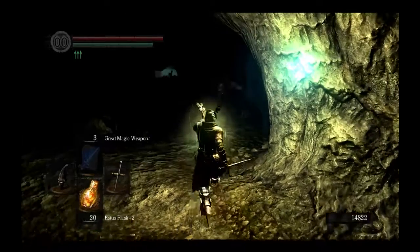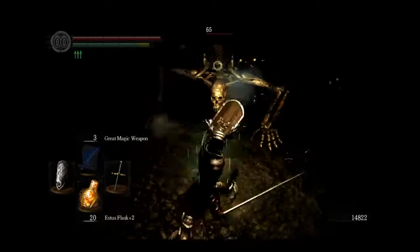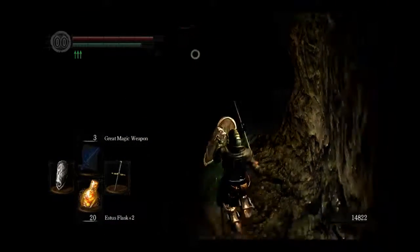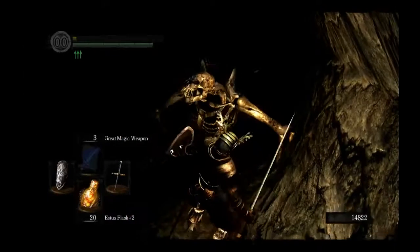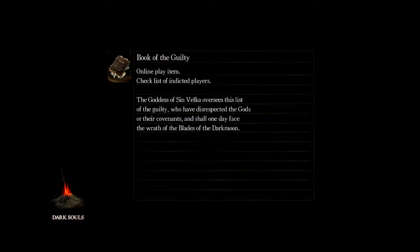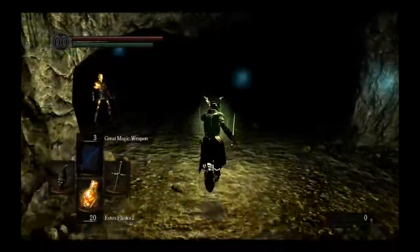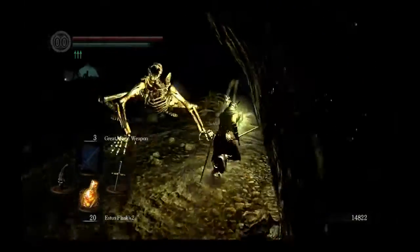Here comes the worst enemy in the game ever — these dog things. They hit hard and combo rather hard. Even when you're cornered they just go all out — two shot. I'm more than likely going to rush through this area because those guys are not worth fighting. I'll give you instructions on how to get through this place fast — stick to the right wall and avoid them.